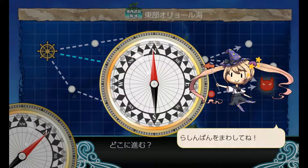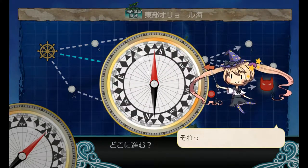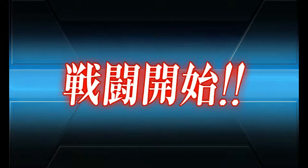Now every node or every marker on this map is going to be confusing right now. In this case we lucked out and went to two resources. We're going to go ahead and hit node K. Once again we'll go ahead and take a look at whether this composition ends up holding out.